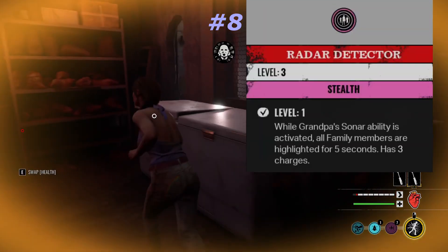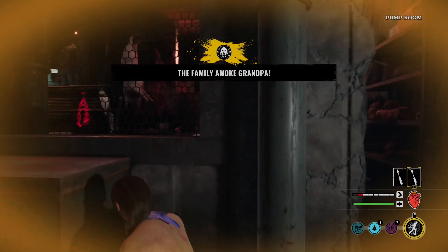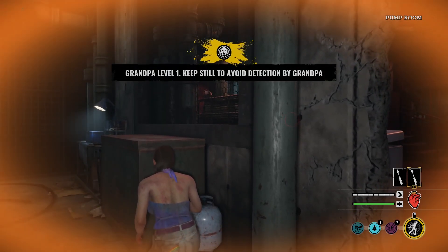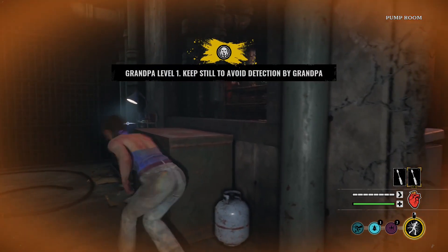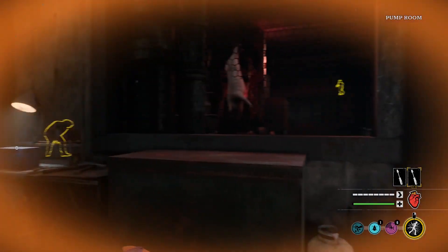Coming in at number 8, I have Radar Detector. I used this perk a bunch when I first started the game on Julie — it is just so useful. With a maximum of 5 charges, it will allow you to see all family members on the map no matter their range. It can keep you from walking into sticky situations and help you plan accordingly, whether it's going out of the basement or waiting around to open those exit gates.